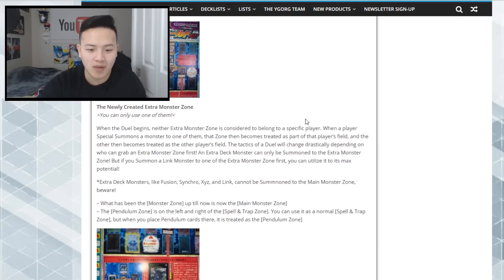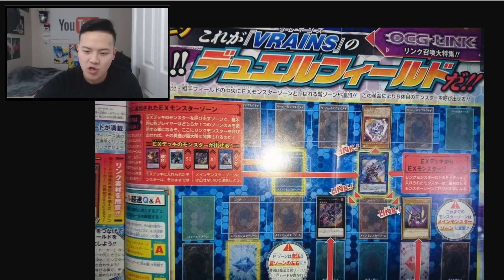When the duel begins, neither extra monster zone is considered to belong to a specific player. When a player special summons a monster to one of them, that zone becomes part of that player's field, and the other becomes part of the other player's field. The tactic of the duel will change drastically depending on who can grab the extra monster zone first. An extra deck monster can only be special summoned to the extra monster zone, but if you summon a link monster to one of the extra deck monster zones first, you can utilize it to its max potential.